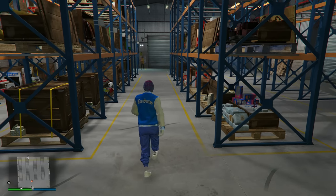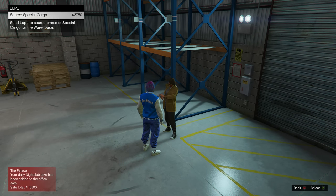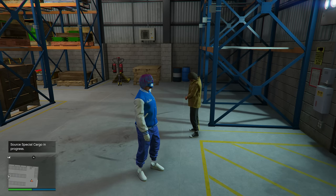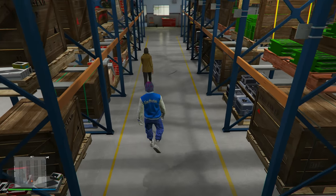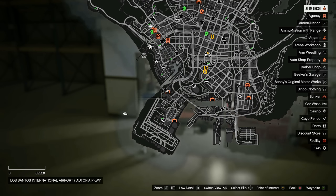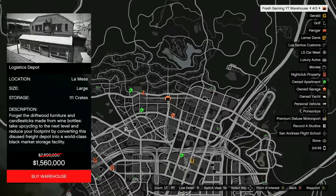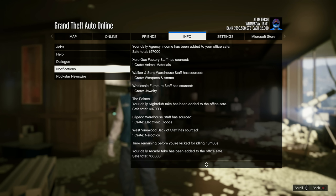The last tip is about Special Cargo this week. If you own a special cargo warehouse, you can pay Lupe to source crates for you at 50% off — instead of $9,000, you're only paying $3,700 for your staff to source crates. This means more profit when you sell. For those who don't own a special cargo warehouse yet, every warehouse is 40% off this week. I already took advantage and bought all five max large warehouses.